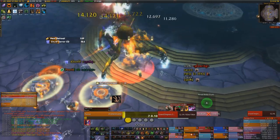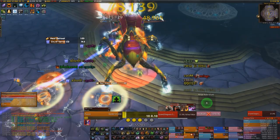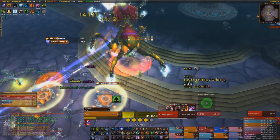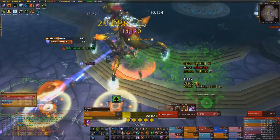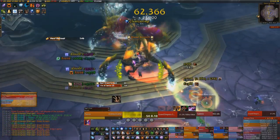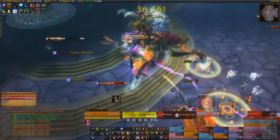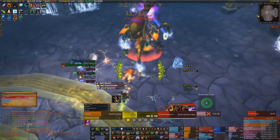Ideally after two and a half minutes all the adds should be dead. If a couple remain, they're the priority — get them down as soon as possible. The cycle of phase one and phase two continues, each two and a half minutes, until the boss reaches 30% HP, at which point phase three starts and it won't cycle back to phases one and two anymore.